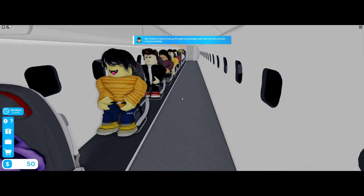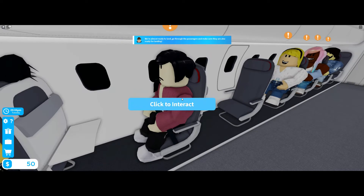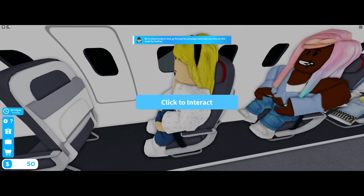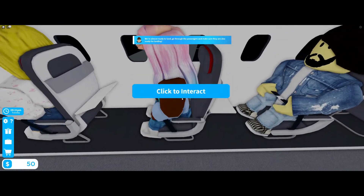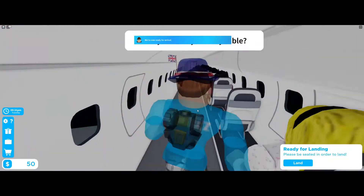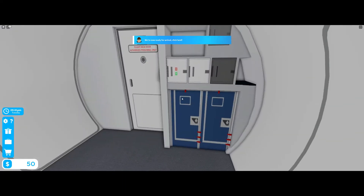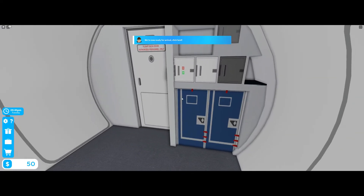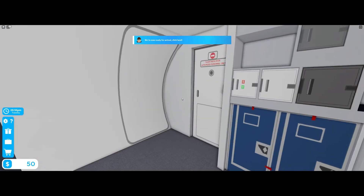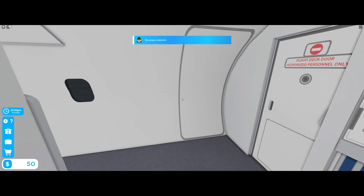Now I have to check them - yeah, put up the tray table and buckle your seatbelt. Tray table and buckle your seatbelt - just tray table. Now land. I wanted to see it in third person but it automatically takes you into first person.